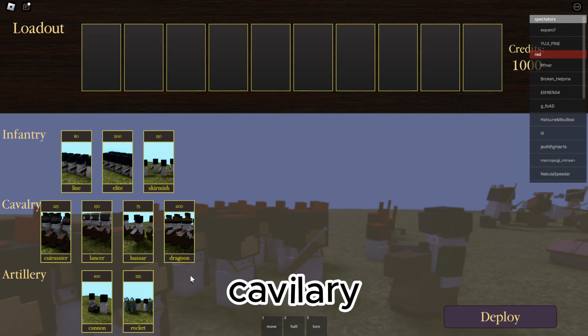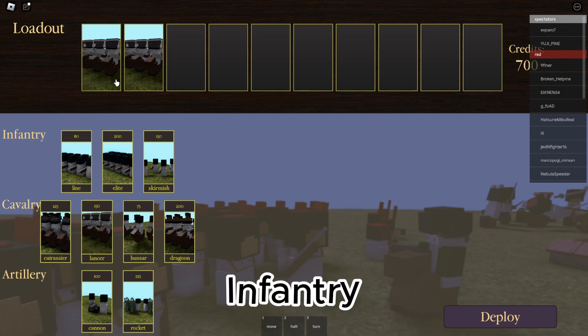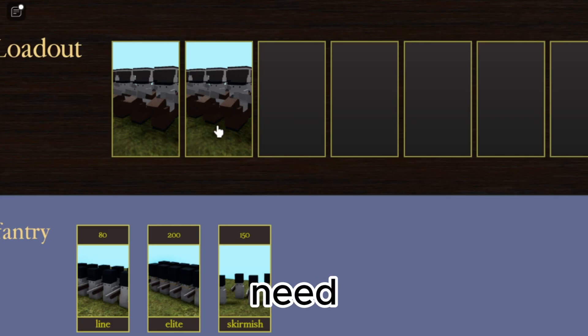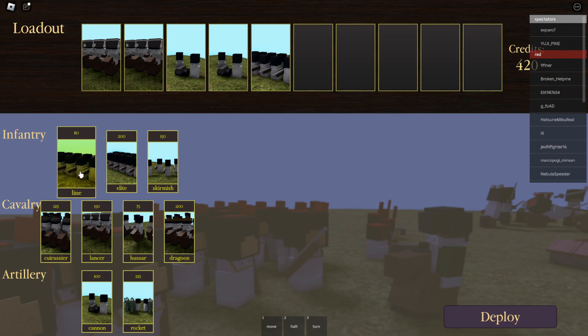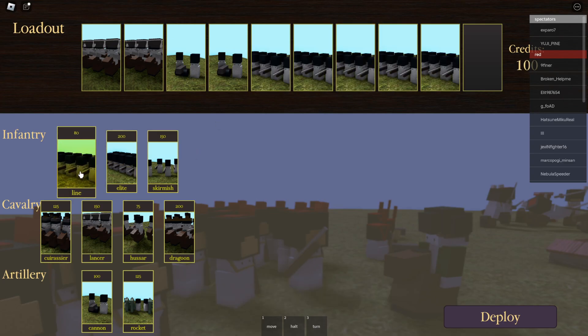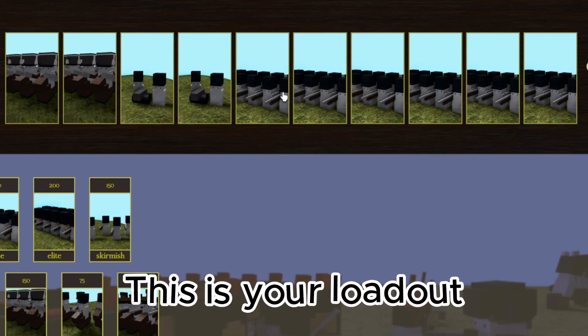This loadout consists of cavalry, artillery, and infantry. You will need two lancers, two cannons, and six line infantry. This is your loadout.